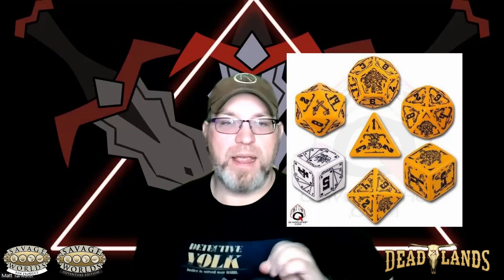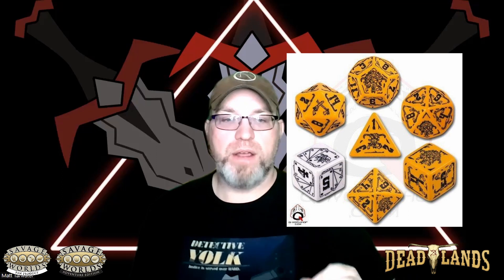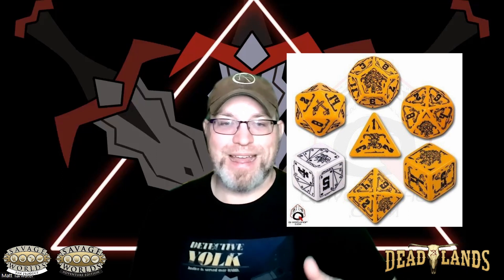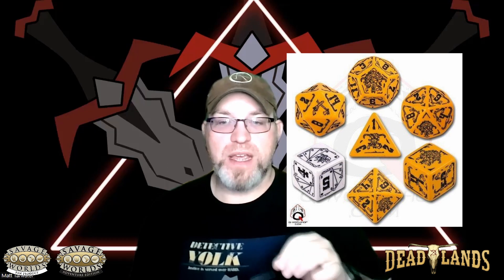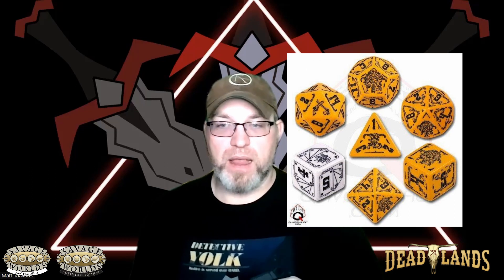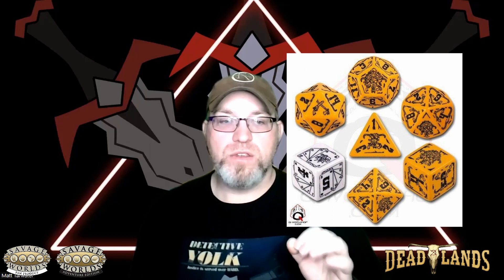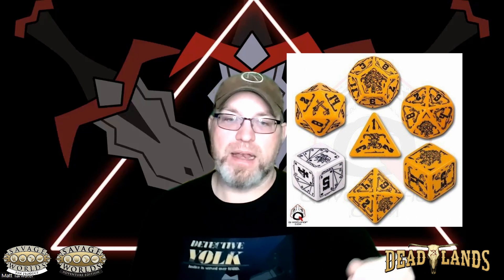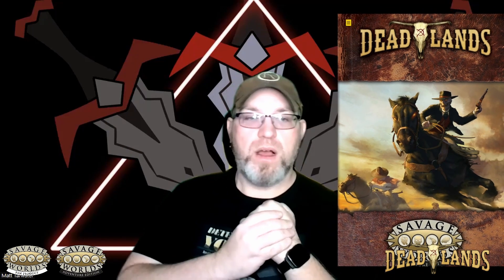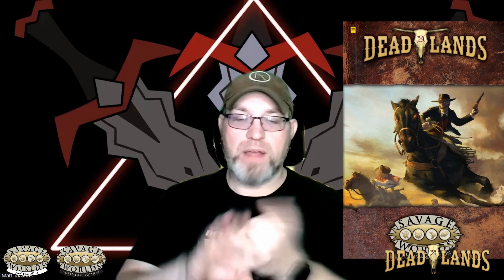A wild die — player characters and noted NPCs add 1d6 to every trait roll, and the best part is you take the highest of either die. Either die can ace, so if you roll the highest number, you get to roll that die again and add it to your total. And that is a quick overview of how to play Deadlands and how to build a character.